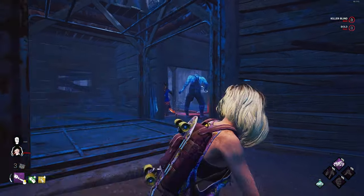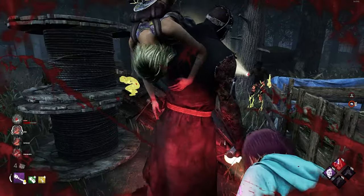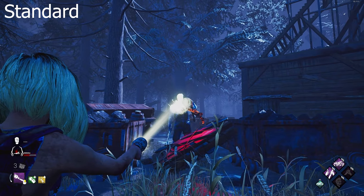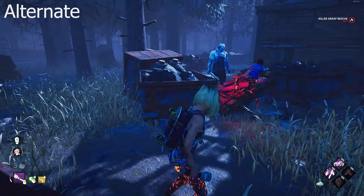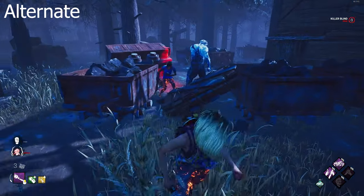The only exception being pallet grab saves. Pallet grab saves have two separate animations. One of which is the standard grab timing, and the other being a completely different timing. For standard timing, the slow vault needs to be from the same side as the killer. For the alternate version, it must be a slow vault from the opposite side of the killer, resulting in a pull animation rather than a grab.